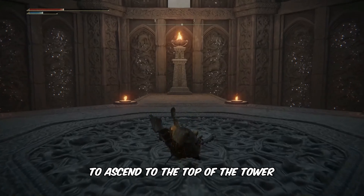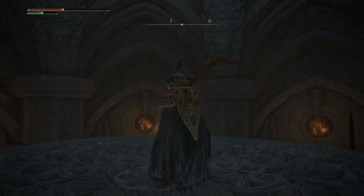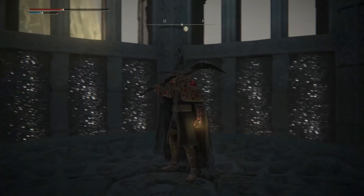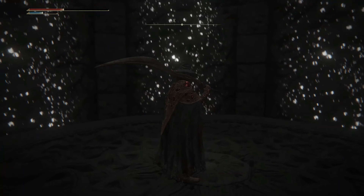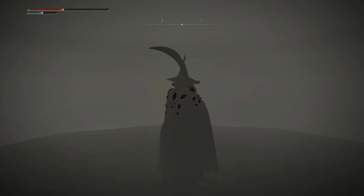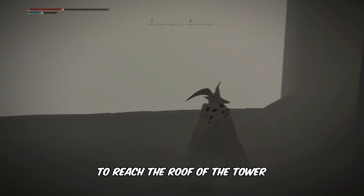Utilize the elevator to ascend to the top of the tower. Step onto the elevator. Then use the stairs to reach the roof of the tower.